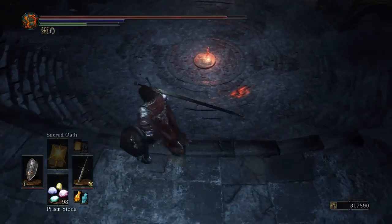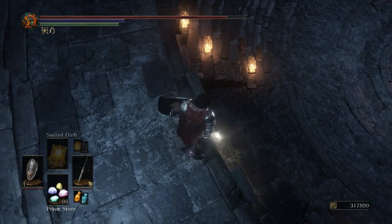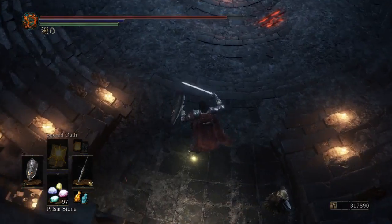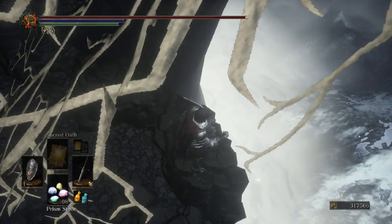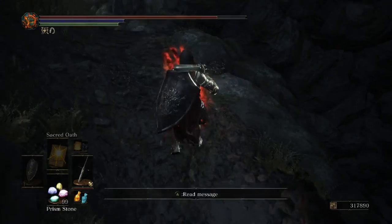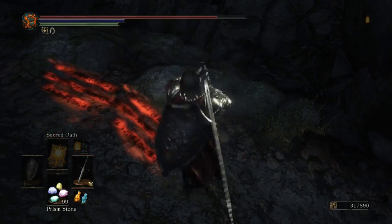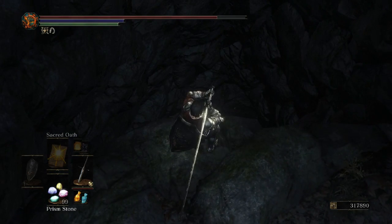Prism stones are another item available at the vendor and have a unique use you might miss if you don't read the description. If you throw them off a ledge, they'll make a short clinking noise when they hit the ground — this means the ledge is safe to jump off. If you hear a different, louder noise, that means the drop is guaranteed to kill you. Sometimes the stones will glitch out, so if you're ever skeptical, make sure you throw a few prism stones down. If even a single one makes that warning noise, don't jump.